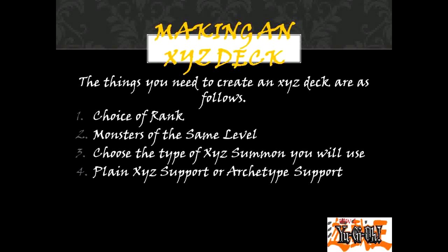Making an XYZ deck. The things you need to create an XYZ deck are as follows: 1. Choice of rank. 2. Monsters of the same level. 3. Choose the type of XYZ summon you will use. 4. Plain XYZ support. 4. Archetype support.